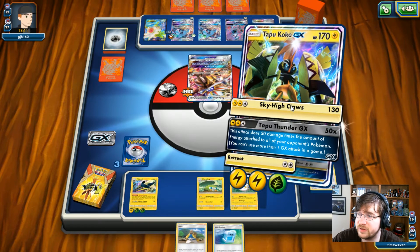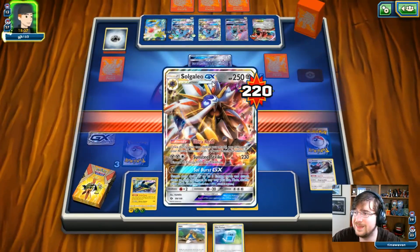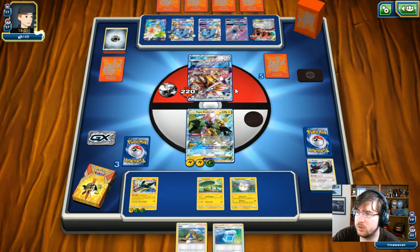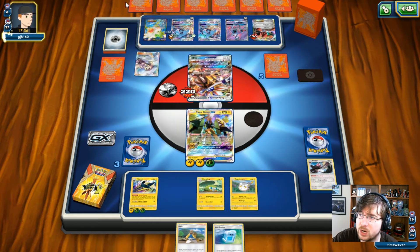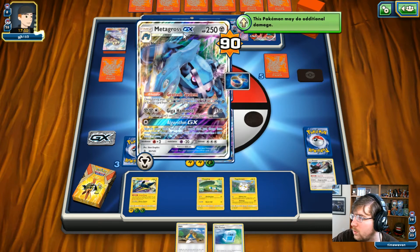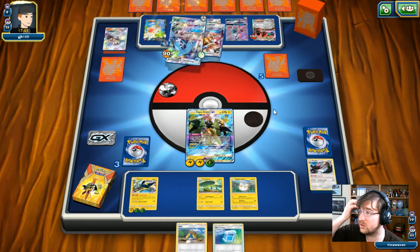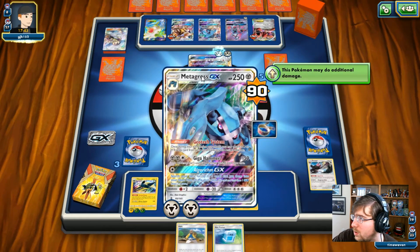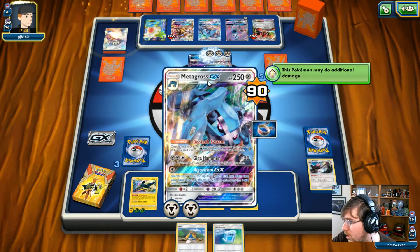I'm going to have to hit this thing with Sky High Claws because Tapu Thunder will not knock it out — he's only going to take 100, and he's only got 90 damage down, so this will put him at 220 leaving him with 30 HP. He can switch out at any time. He can't go for that algorithm anymore since he's used Ultra Road. He will only be drawing up to 6 cards and has only 8 cards left in the deck. Solgaleo doesn't have much going for him right now. He just gets that Geotech, but this guy already has 90 damage on it.